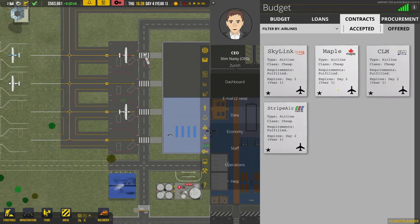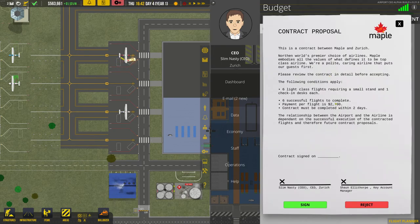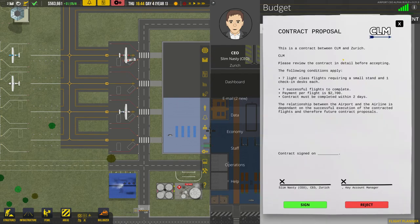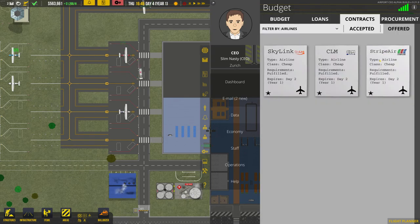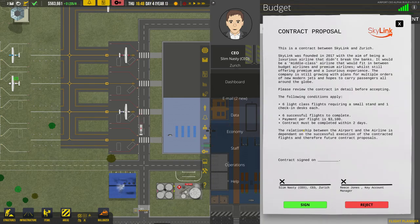You pick the drop-down menu and pick airlines. And there's like millions of jobs — no, there's not, there's four. So 3,100 for six flights. 2,700 — we're going to reject that straight away because there's a better one. Seven flights, 2,700, not bad. 2,900 — that's the best paying one. So we're going to do that. I'm going to sign that.